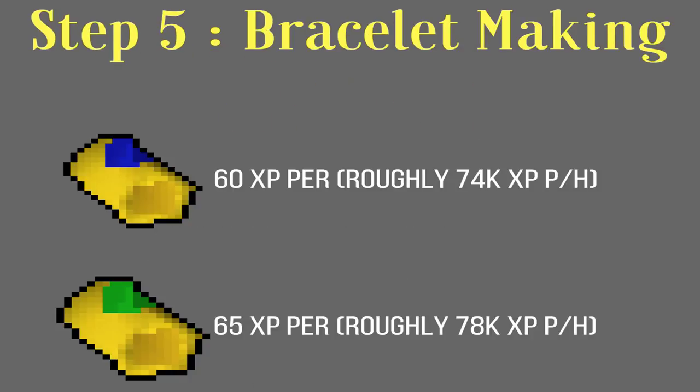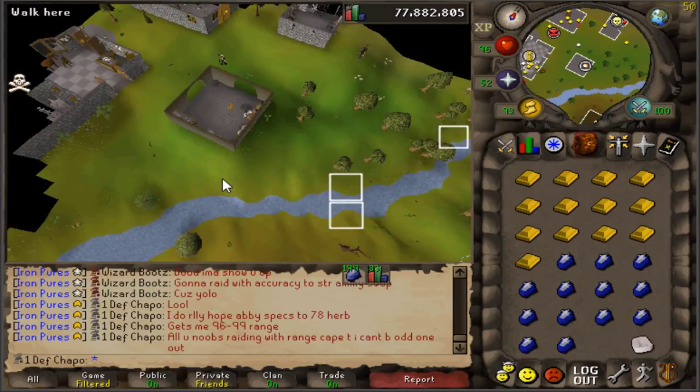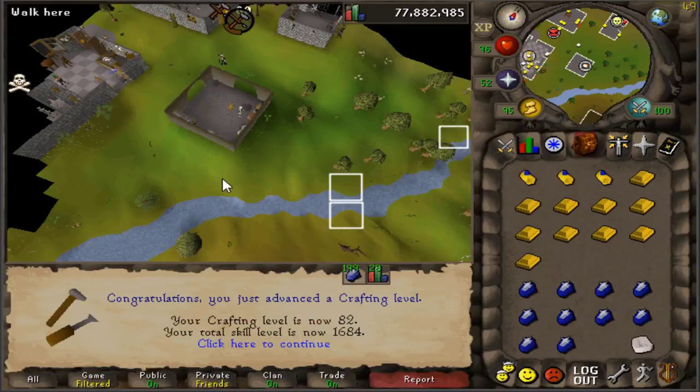Step five is kind of at your discretion. What I did was make bracelets, and that's what this guide is actually all about. You make sapphire bracelets for around 74k XP an hour and emerald bracelets for 78k XP an hour. The reason for this is you're gonna be getting the most XP per gem, and you'll also be able to high alch them later on, which will be another part of the guide.